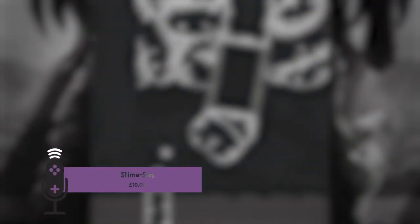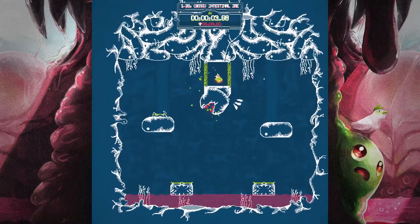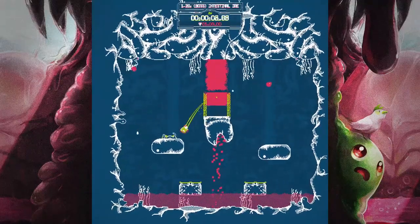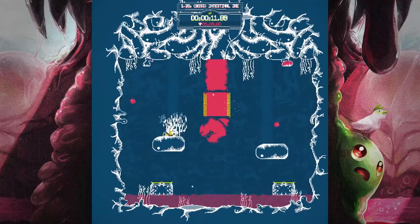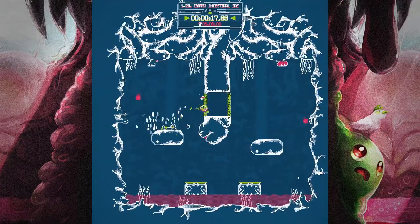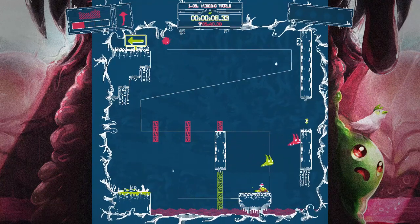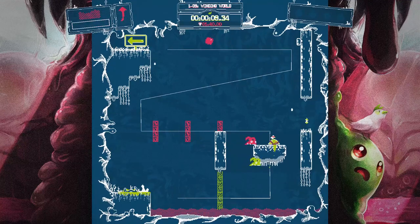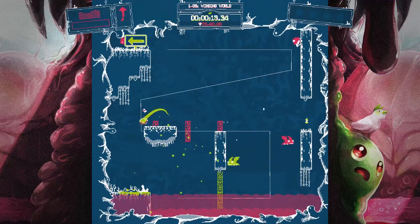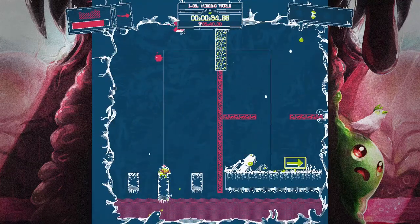And last but not least, one of the newer releases on this list — which is Slime-San, which just came out a week or two before I recorded this. So Slime-San is a weird one because it's a game I previewed on PC for the site a while ago. And it is a 2D platformer, very Super Meat Boy style — very difficult in places, very fast paced. When you die it just instantly resets you. And it has all these kind of levels that are basically just one screen. Some of them scroll a little bit, but basically here is a screen, you're gonna get through this and get to the end.